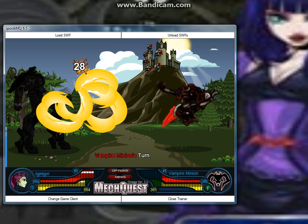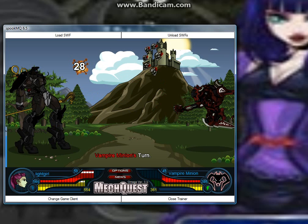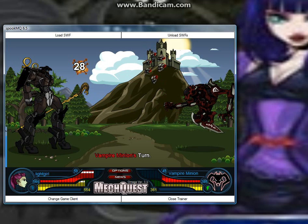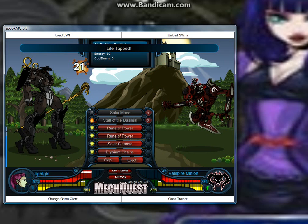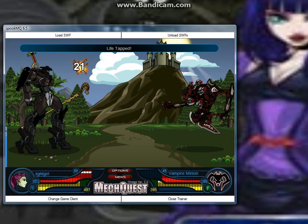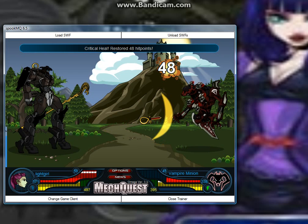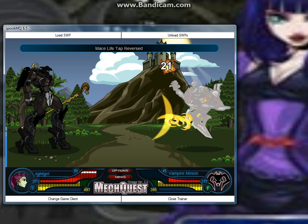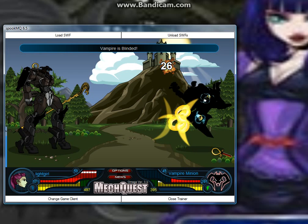Next, we'll see the two runes of power. He needs to do a couple of damage. That was the rune — that was one. Now we life tap twice. I'll use the first rune of power. I don't even know what it is. It hits him a couple of times. Mace life tap reversed. Vampire is blinded.